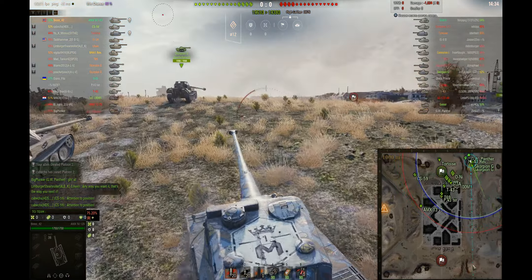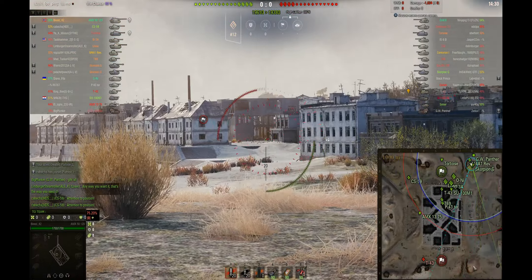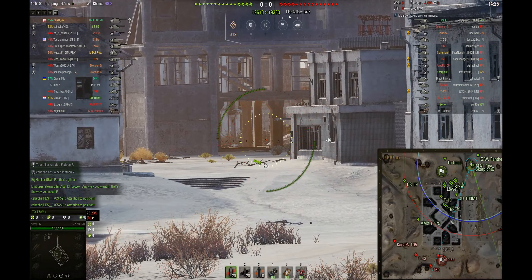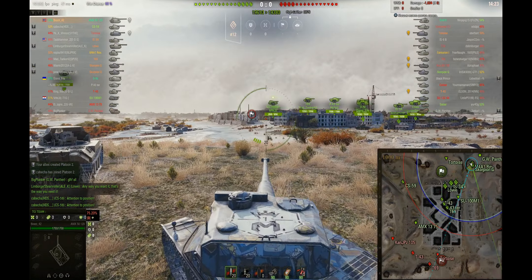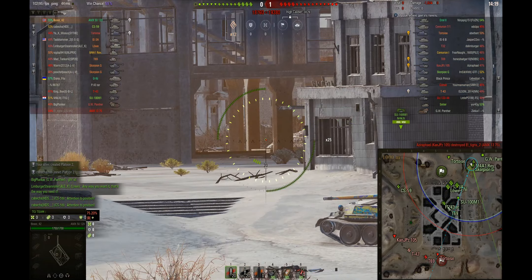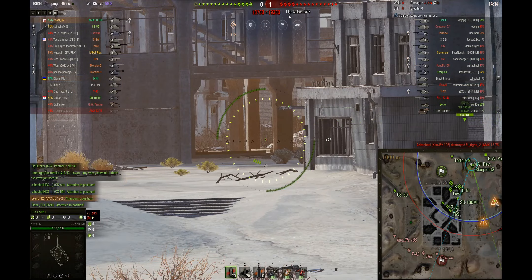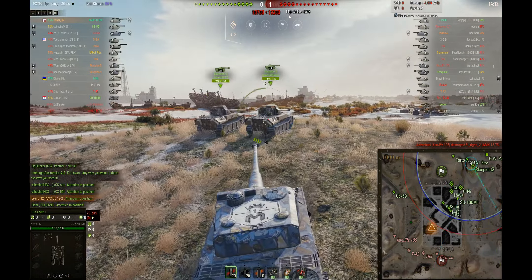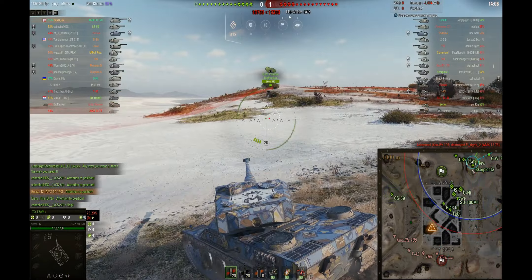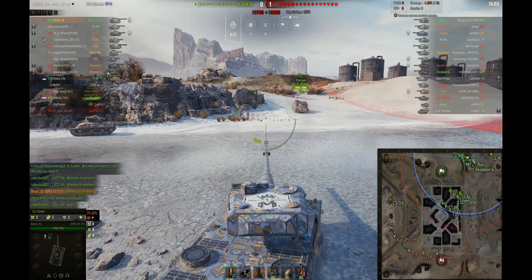Initially on Ghost Town, I like to go to this position right here at B8, or on the reverse side around J8. This is a really good position because a lot of heavies like to poke this area, and when they get spotted you can get side shots potentially. But you have to be careful — a light tank can make their way along these bushes and spot you before you spot them.